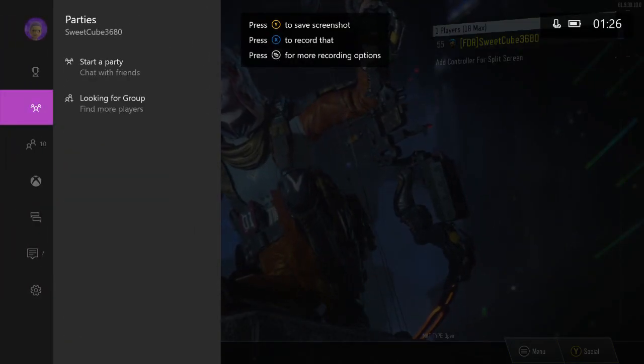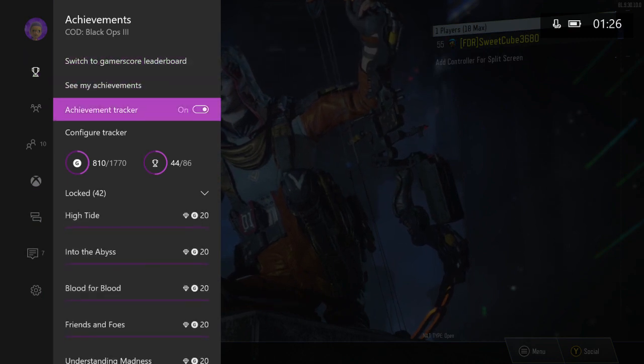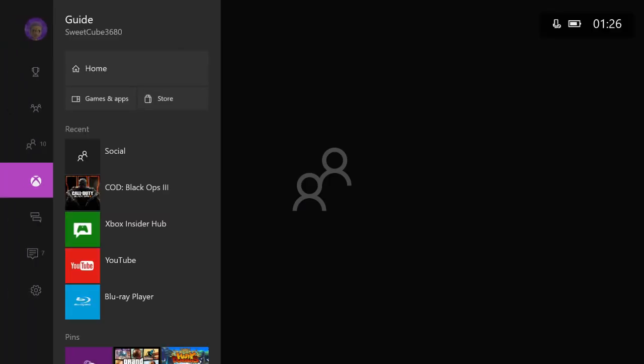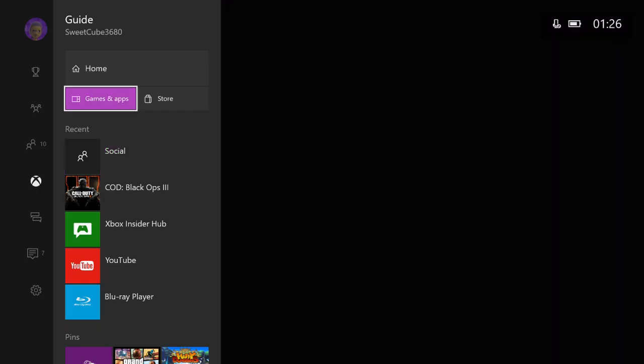You can turn it off if you want, or leave it on. You can just go to your achievements right there and close that.